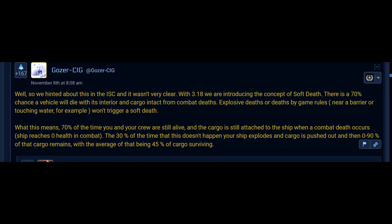We hinted about this in the ISC, but it wasn't very clear. In 3.18, we are introducing the concept of soft death. There is a 70% chance a vehicle will die with its interior and cargo intact from combat deaths. Explosive deaths, or deaths by game rules — near a barrier or touching water, for example — won't trigger a soft death. What this means: 70% of the time, you and your crew are still alive and the cargo is still attached to the ship when a combat death occurs — ship reaches zero health in combat.